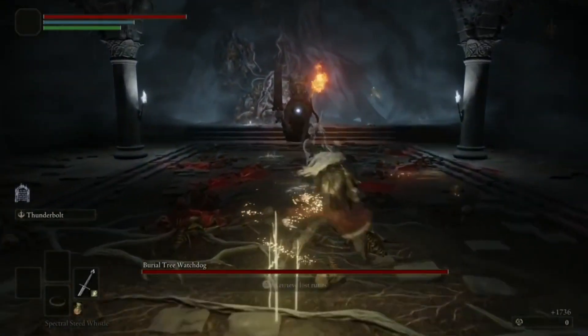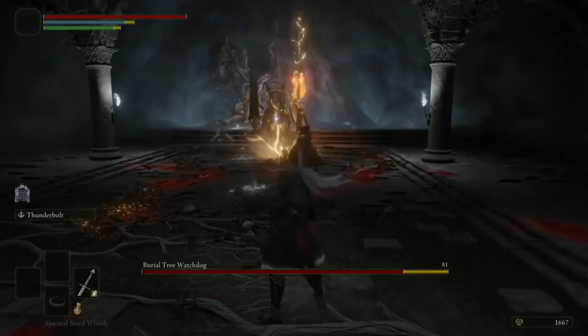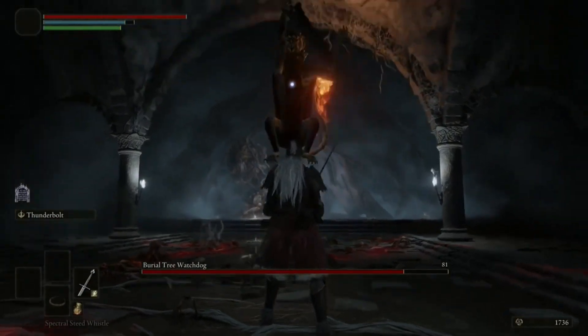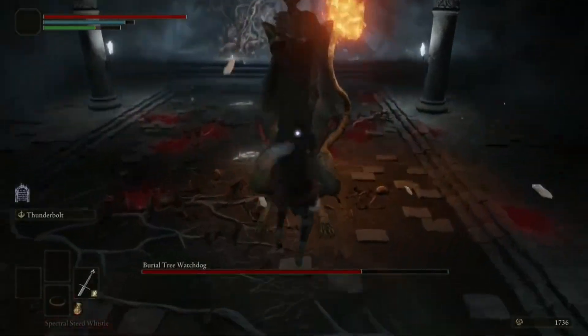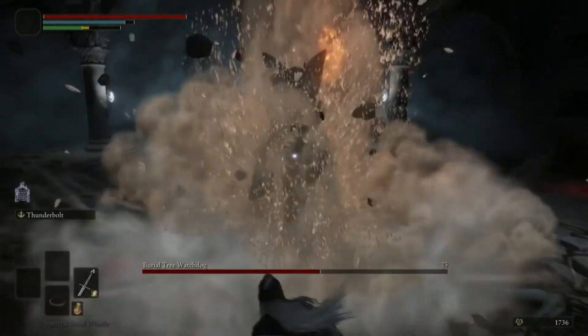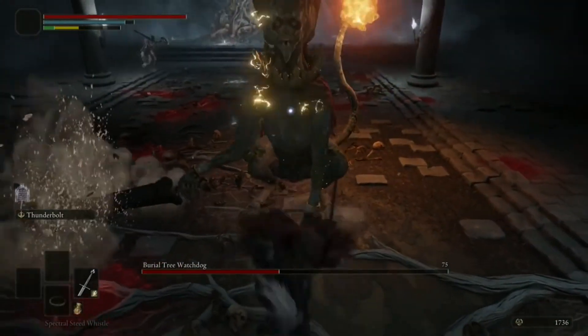Number 9 has to go to the Burial Tree Watchdog. It is located in Stormfoot Catacombs. This guy does nothing most of the fight. The only reason he's higher than the other two is because there's a fire attack that he does, and once you get stuck in it, he does a lot of damage.